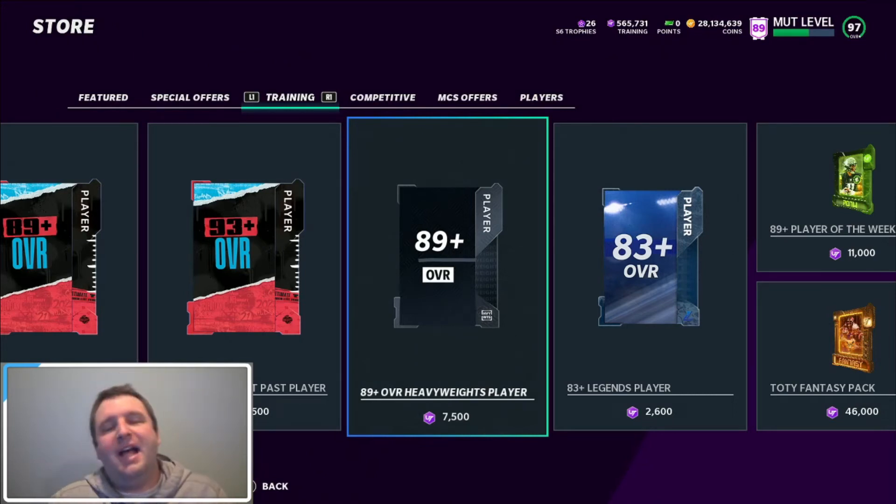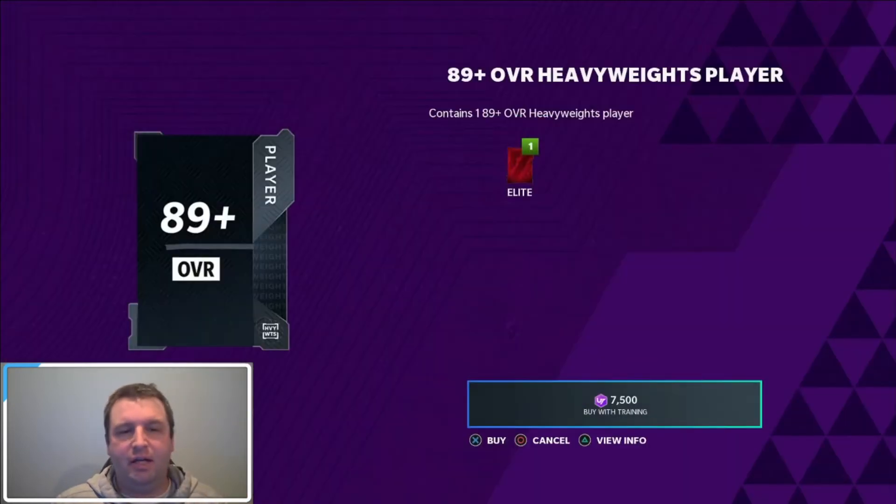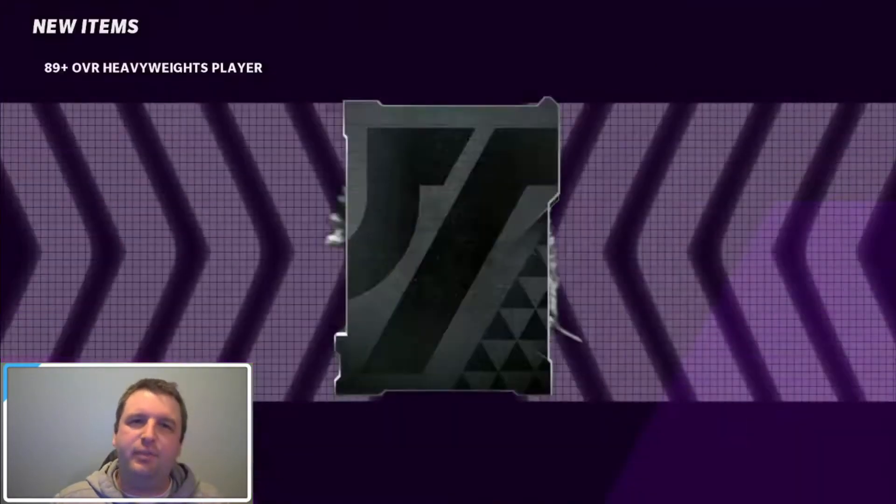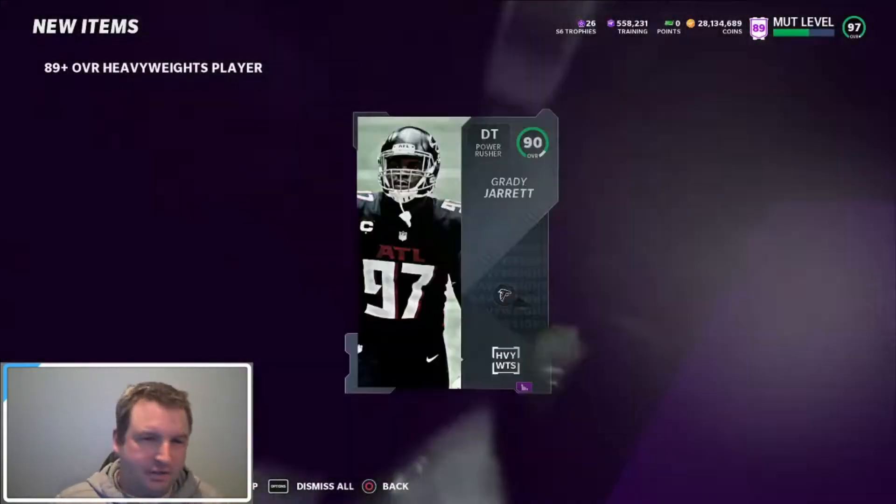What's up YouTube? We are back with another one for Madden 21. Heavyweights dropped today. They put a bunch of 96s in it — I think it's 5 or 6 96s, I believe it's 5 like normal, but maybe it's 6. I have no idea. But as you can see, we have the training. We're just going to get right into it right away. Let's go.